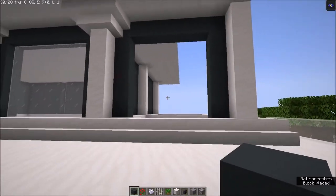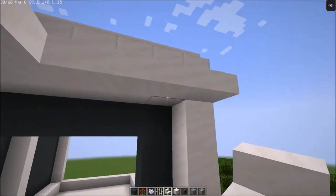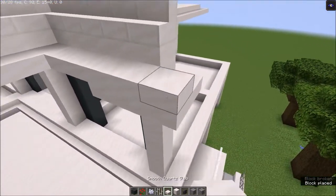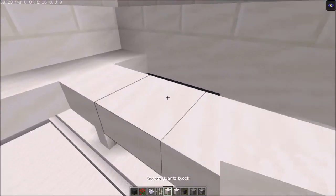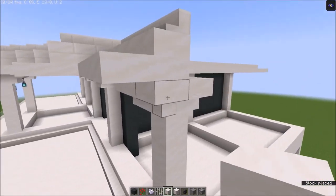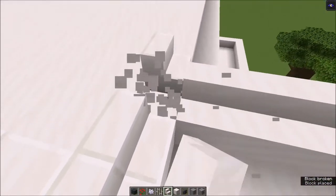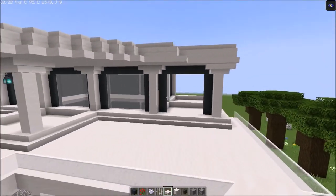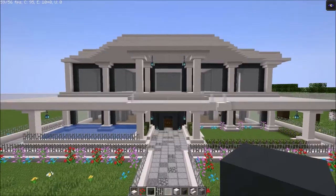Simple as that. Now once you have this you can build the sides as well, and you want to continue this out. Place some blocks on here like that, then here you can get rid of this and start going in from here. You want to do that for both sides and you can make another room behind this.